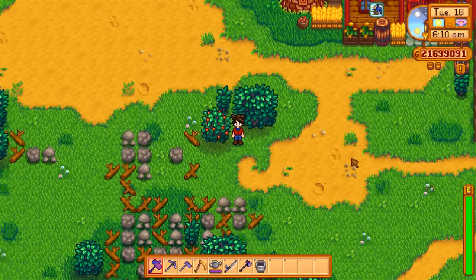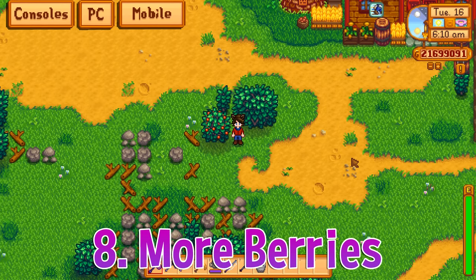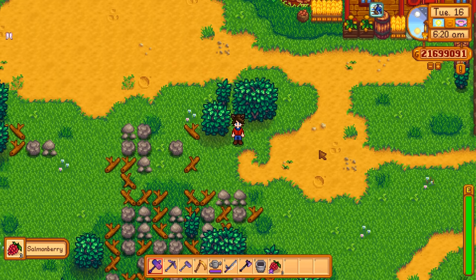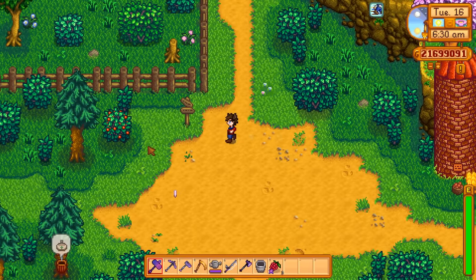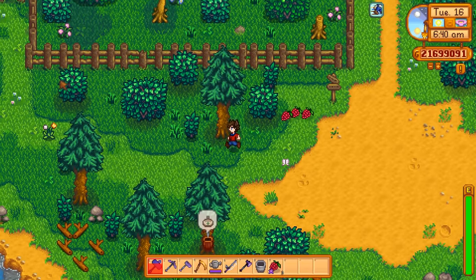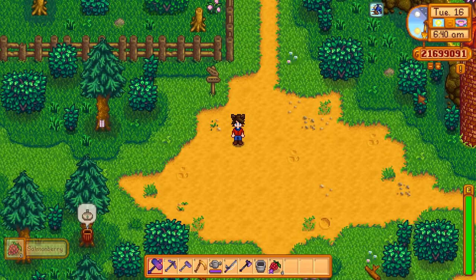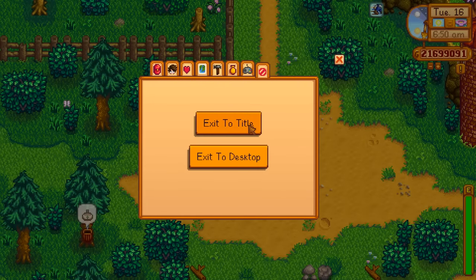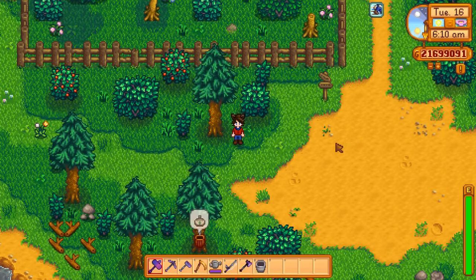To finish this off, let's talk about berries. There are two sets of days that spawn berries on bushes — salmon berries in spring and blackberries in fall. The amount of berry bushes that spawn is determined randomly. Here's an example: an empty bush, a filled one, another empty one. If you reload your day on one of the berry days, there will be more berry bushes.